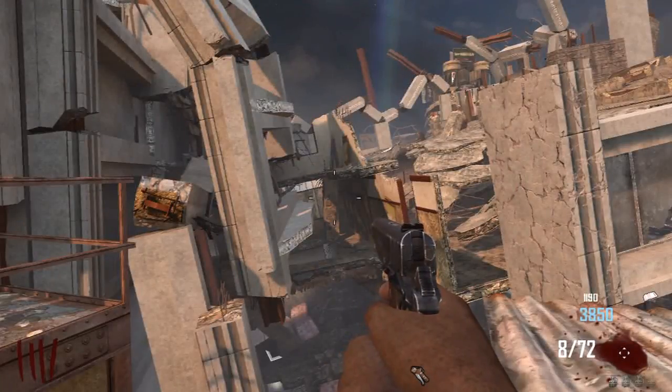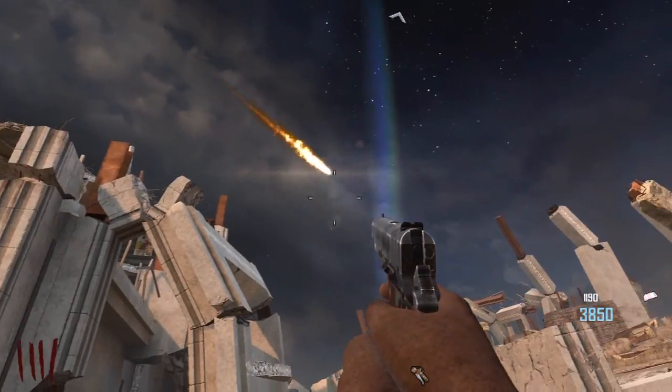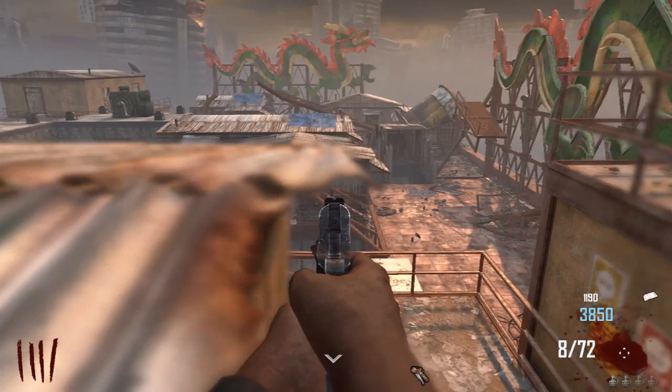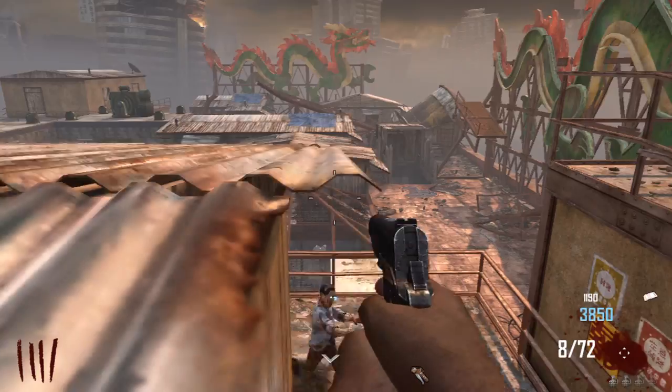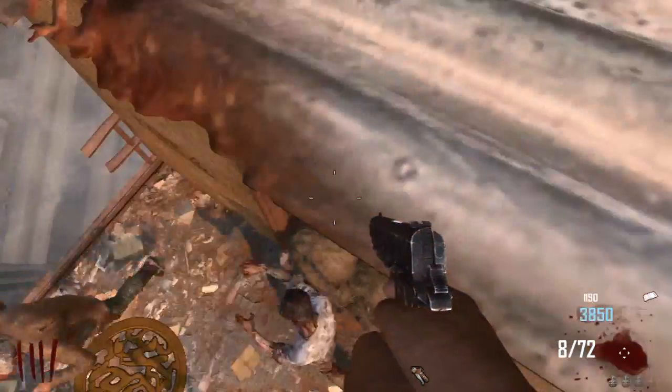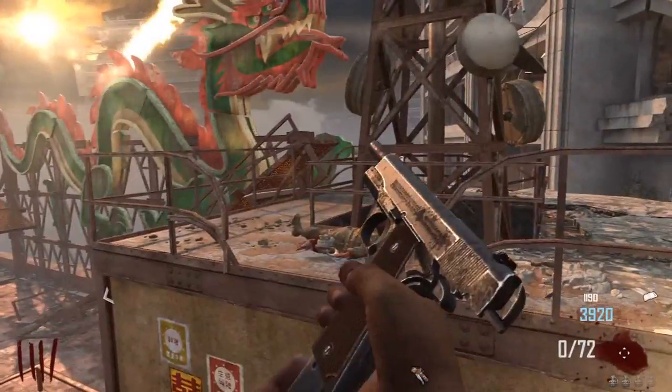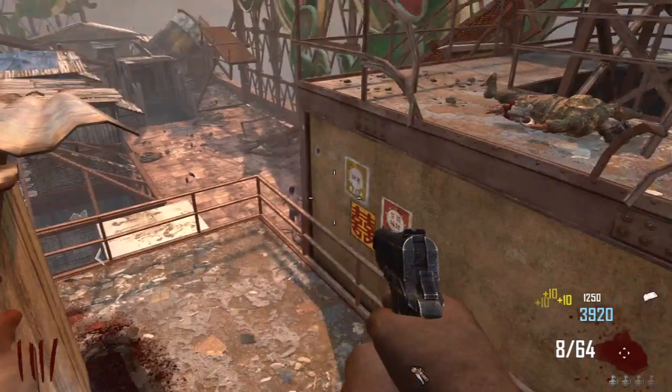This is more of a solo glitch than a two-player glitch, because you'll notice that your friend in the game sometimes goes down. I'm on the early ramp so I've only got a pistol. I'd recommend having a good weapon, maybe from the box or from the wall, to prevent you from being killed and to stay on the barrier a lot longer.